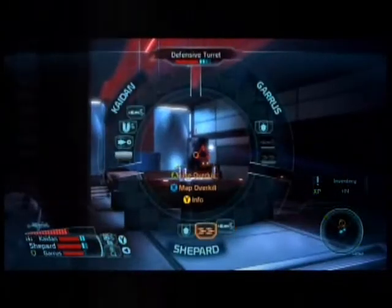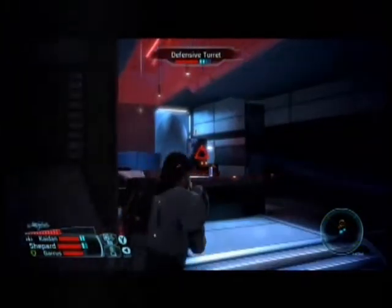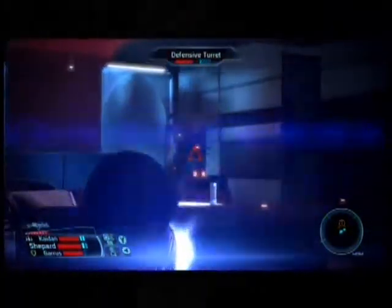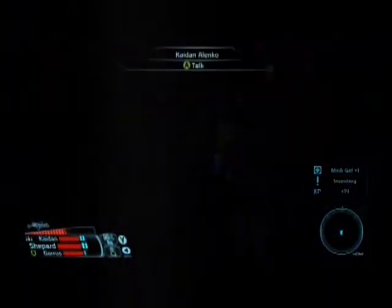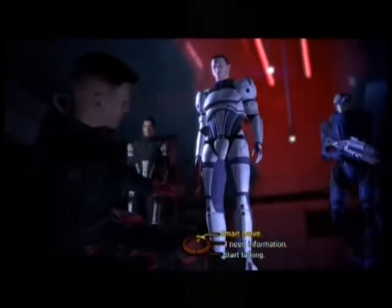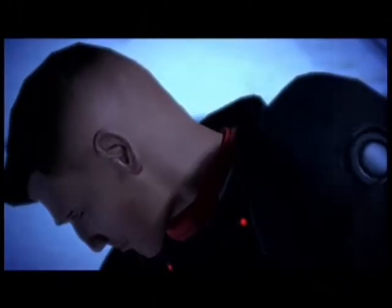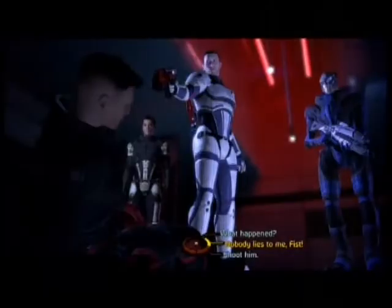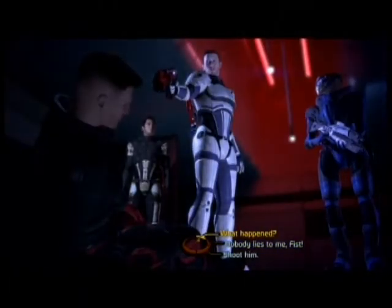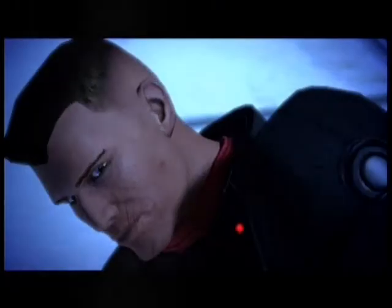You can either target Fist or the turrets. If you destroy both turrets, it's the exact same outcome as taking out Fist directly — though it's unfortunate you can't take out all three. Also, as I said in the last video, if you bring Rex, once you're done talking, he'll kill Fist and there's nothing you can really do. I didn't bring Rex because I didn't need him.